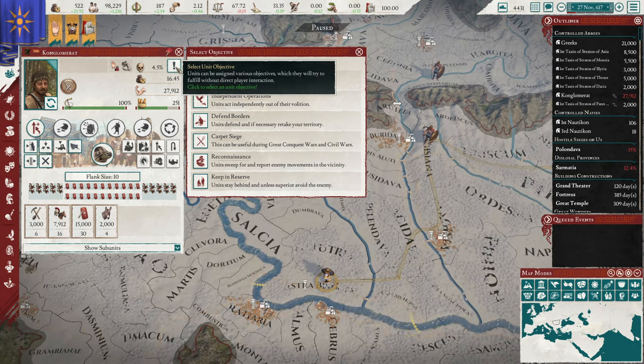Finally, there's another way to build ships: select the Macro Builder, come over to ships, select a ship type, and everywhere highlighted in green is where you have a port that can build it. Click around and queue up builds wherever you want — they'll pop out and won't go to any specific fleet. It's a way to build ships quickly but not directly into one force.